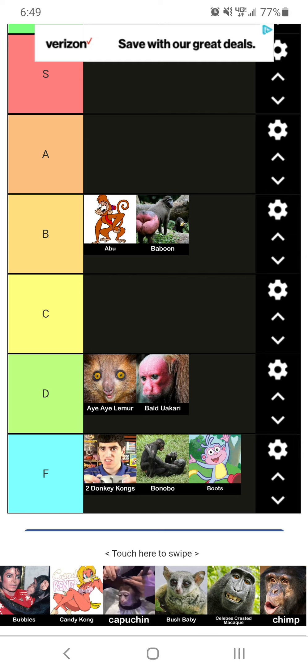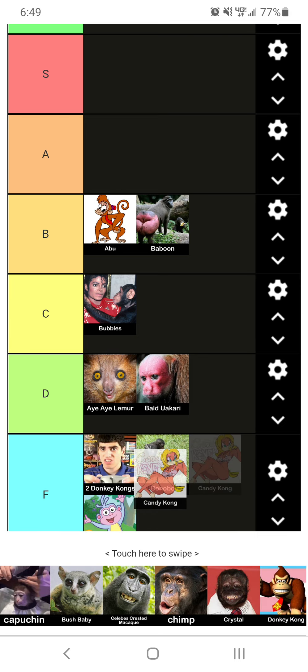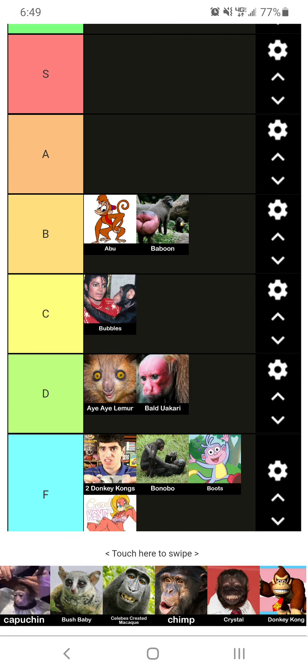It's just annoying. Now we've got Bubbles, and I see Michael Jackson there. So I'm going to have to put him at C tier. We've got Candy Kong, that looks like some weird anime stuff. I'm going to put them in F tier.